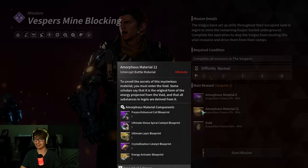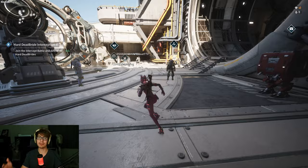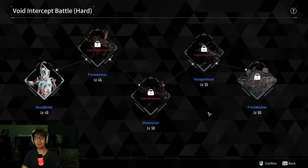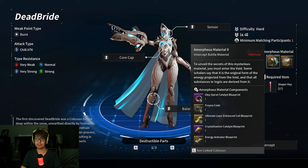So you need to first unlock those from running the endless missions. You need to get the proper Gold Amorphous Material, but that's not where it ends. Then you have to farm the drop from the Amorphous Material from the bosses. Here's Deathbride — she is what drops the Ultimate Lepic Enhanced Cell Blueprint.